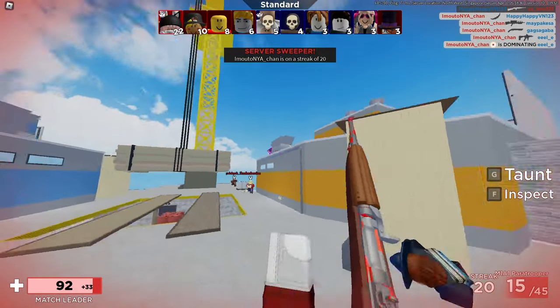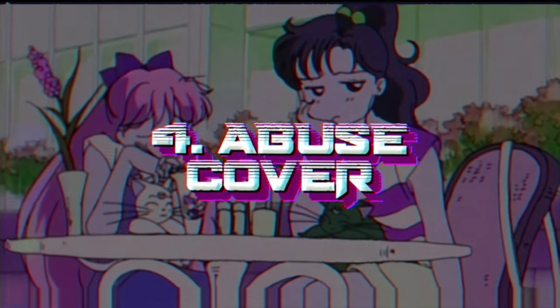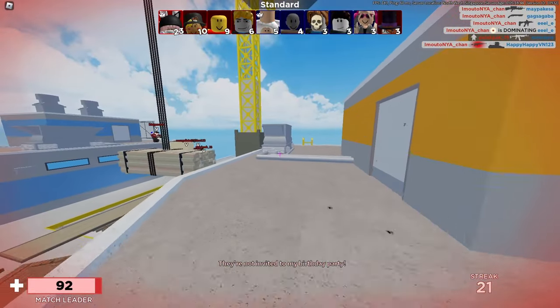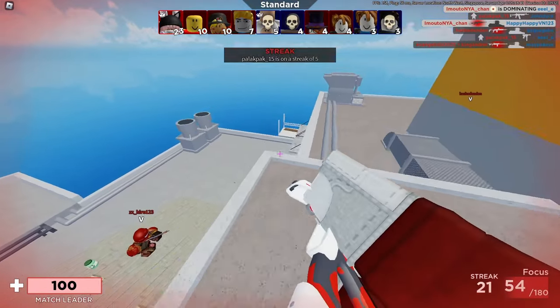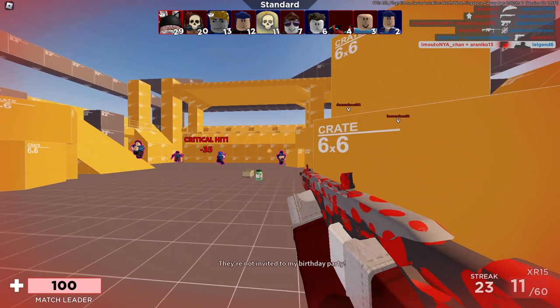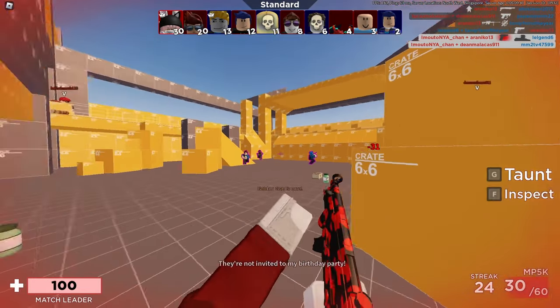The next thing is about covers — abuse covers. Always use cover. Even if there are no enemies in sight, always stand behind something, because you never know if someone gets behind you. As you can see, there are about half a dozen enemies that just spawned. I'm not going to stand in the center like an idiot — I'm going to take cover.